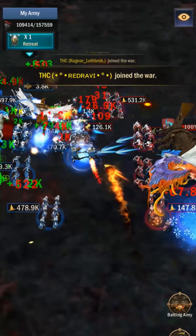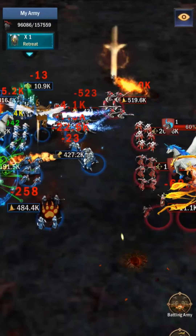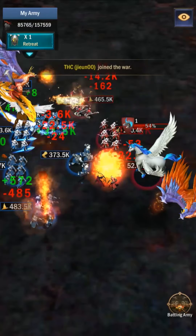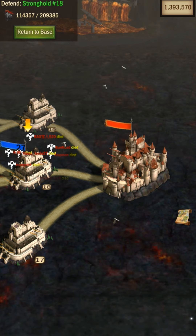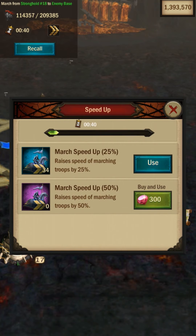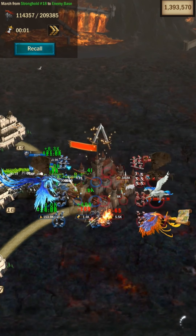Once that battle is over, you want to speed up to the main castle before the enemy even has a chance to heal their troops. Once the battle starts, that's it — you fight with what you have. They didn't have time to heal, so even though we lost a lot of troops, they also couldn't heal in time. We still had the bigger advantage, and that's pretty much how we won against DBD.